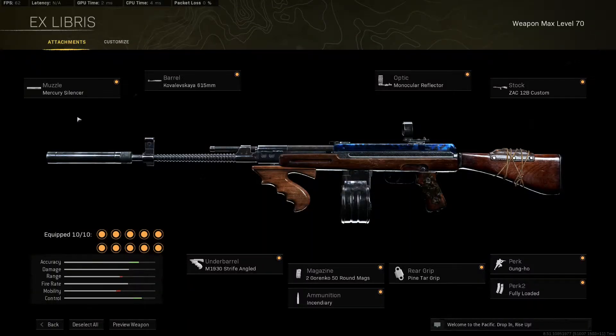AS44 build: Mercury silencer, 615 barrel, Mana reflector optic, ZAK 12B custom stock, Gunkoo for instant sprint to fire, fully loaded for ammo, Pintar grip for rear grip, 50-round Grenco mag for recoil control, incendiary bullets as we're playing it as an SMG, and M1930 strafe angle under barrel.